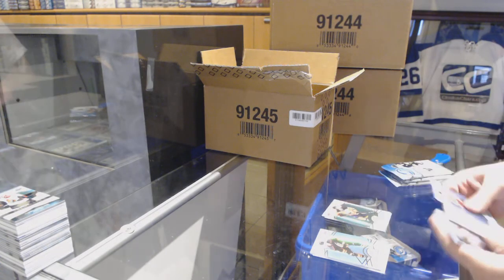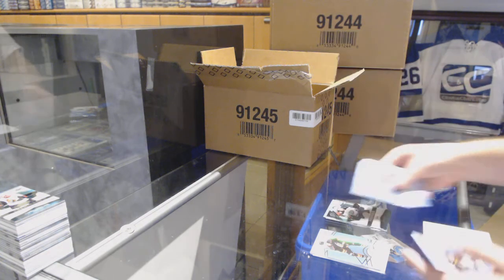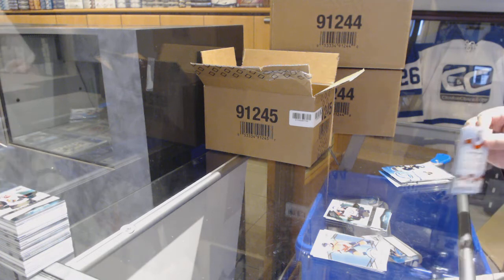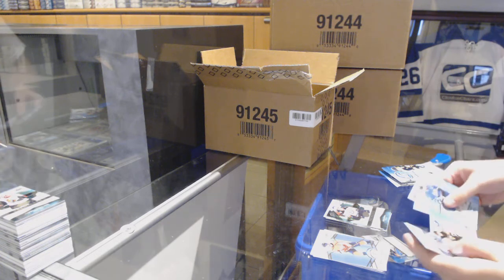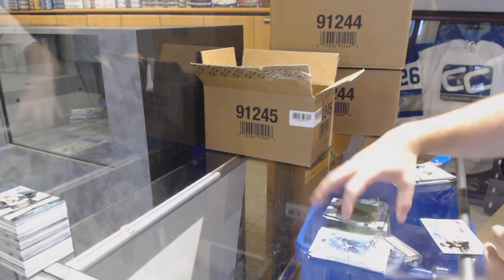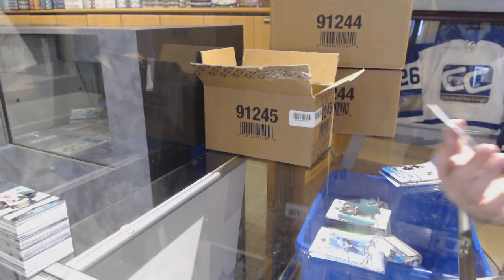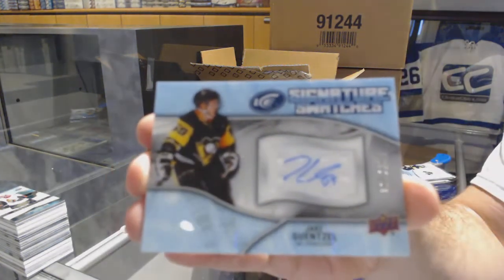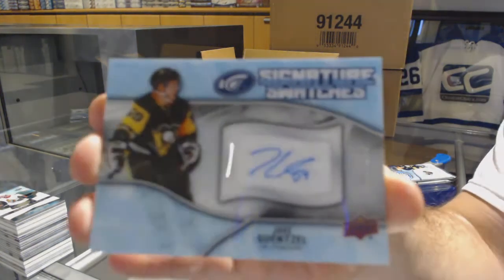Rangers — good ones. McDavid green for the Oilers. Josh Mahura for the Anaheim Ducks for $9.99. Green for the Vegas Golden Knights of William Carlson. And our first Signature Swatches numbered 250 — Jake Guentzel for the Penguins.